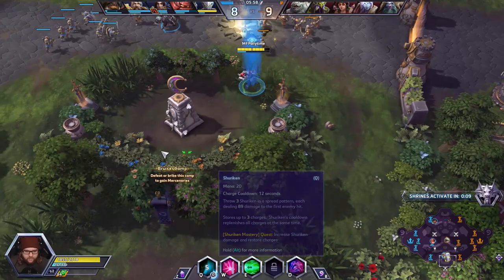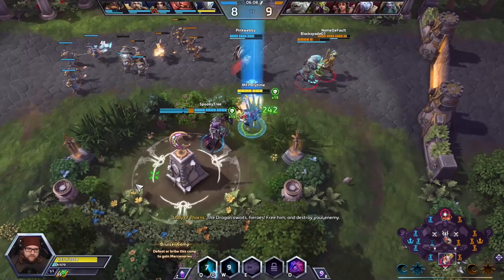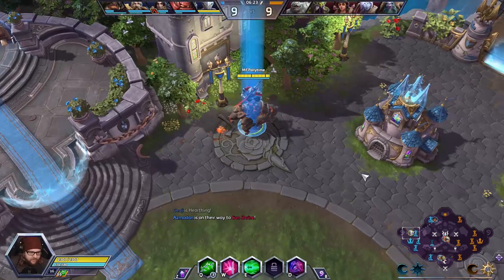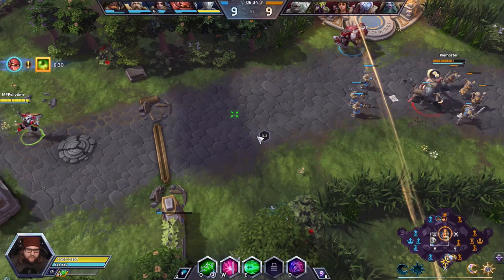The Shurikens were the first ability to actually be on a reload system. As the cooldown of the Shuriken goes down, we're going to get all of our stacks back at one time, which is really nice for consistent damage. One thing you could do to maximize your damage in teamfights is throw one Shuriken, wait for the cooldown to come almost back up, then engage again. You can use two Shurikens and immediately get a stack of three back — it's a way of increasing your damage.